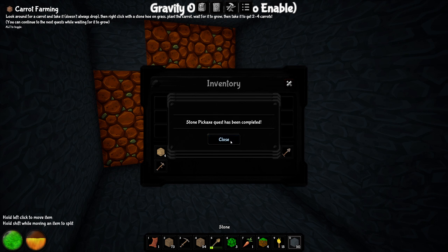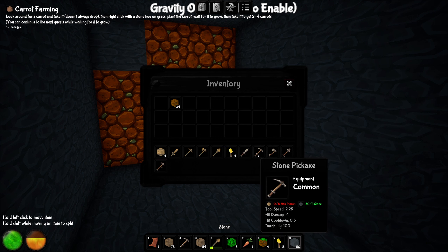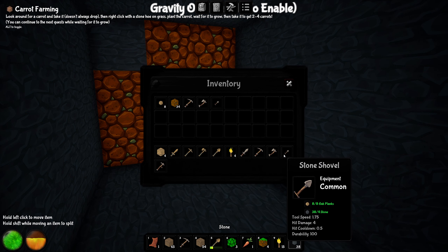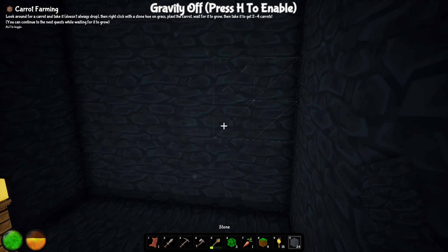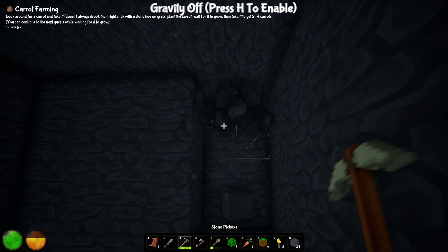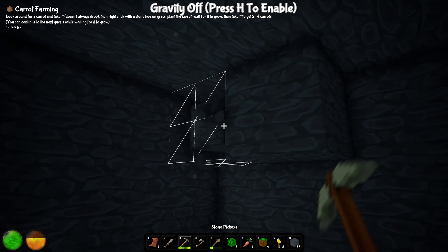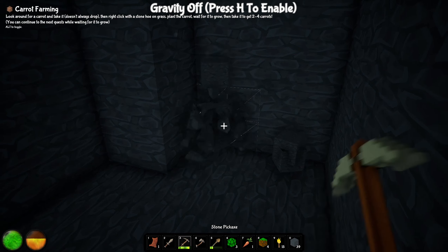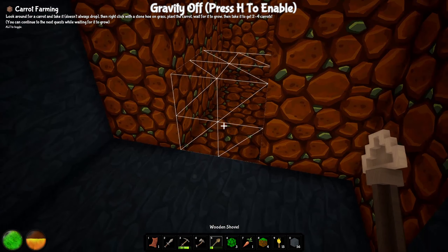Stone pickaxe quest completed! New items unlocked: stone hoe — right click to turn grass into farmland, left click to destroy it. Let's make a couple pickaxes, an axe, a shovel, and a sword to defend ourselves. The quest says: look around for a carrot — it doesn't always drop — then right click with a stone hoe on grass, plant the carrot, wait for it to grow, then harvest it to get two to four carrots. We already have a carrot, so let's head to the surface.